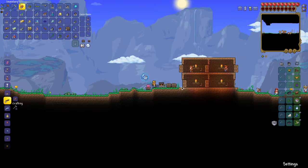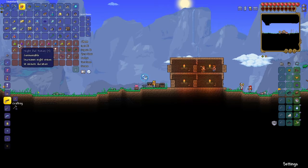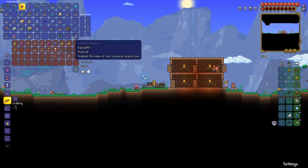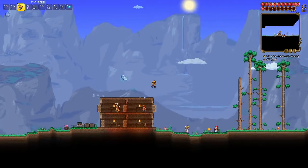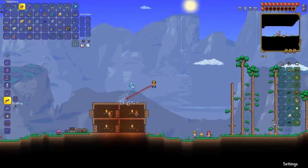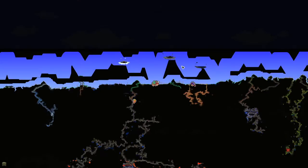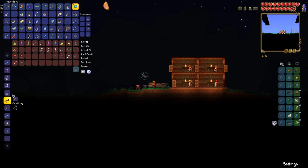Since I got Hermes boots, an upgraded weapon, and enough poison darts, the next place I want to go is to the sky. I'm going to use some gravitation potions — I have six, which is way more than I need — and look for sky islands, because some items there are very useful, especially fledgling wings. I didn't find a ton of sky islands, but I got everything I needed, which was really just the wings.